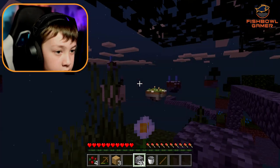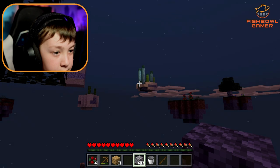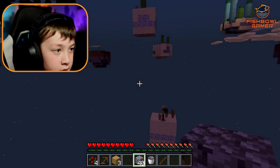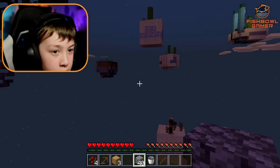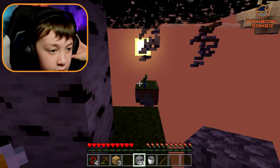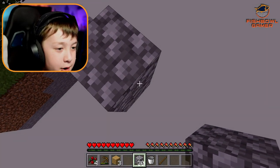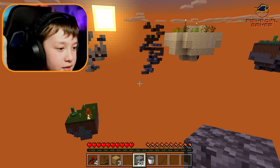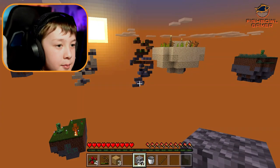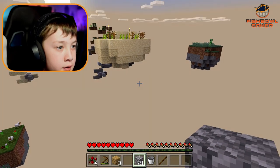More islands! Do I want to go up there? That looks like a spot that has a chest too — and it has diamonds. Hi zombie, that zombie's staring at me, he's trying to get in my brain. Oh, you're dying — R.I.P. zombie. He died, he's officially dead.